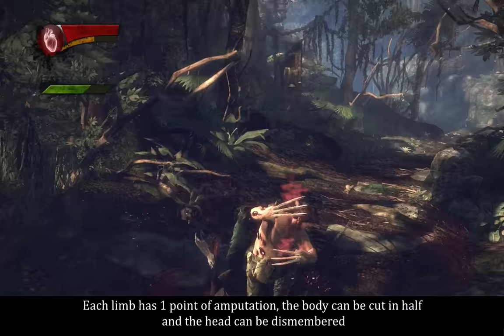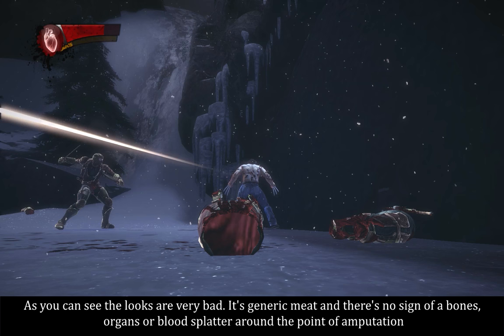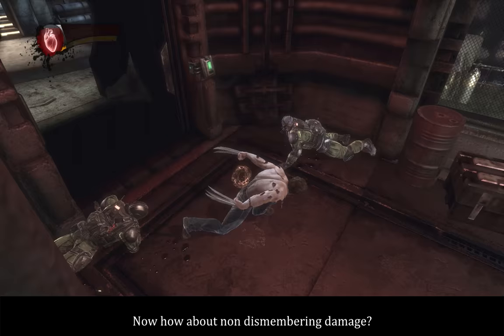Each limb has one point of amputation. The body can be cut in half, and the head can be dismembered. As you can see, the looks are very bad — it's generic meat and there's no sign of bones, organs, or blood splatter around the point of amputation. So really, the dismemberment is unexciting in this game.